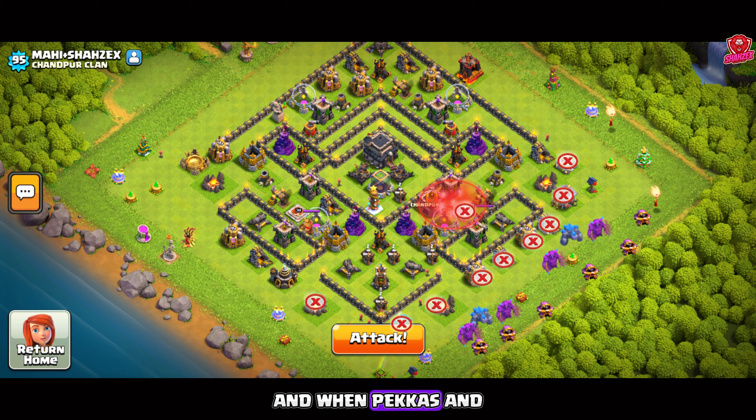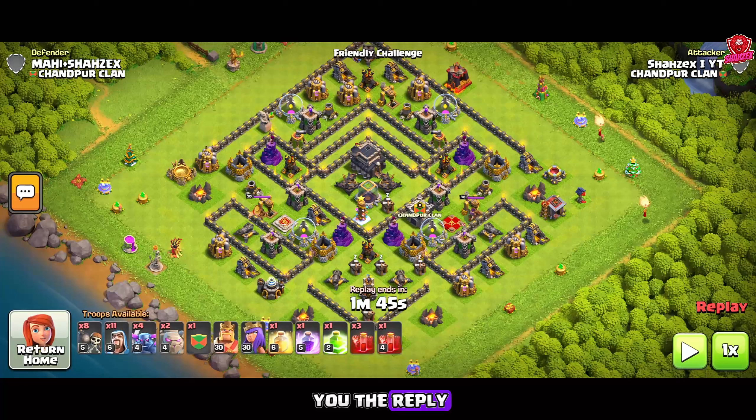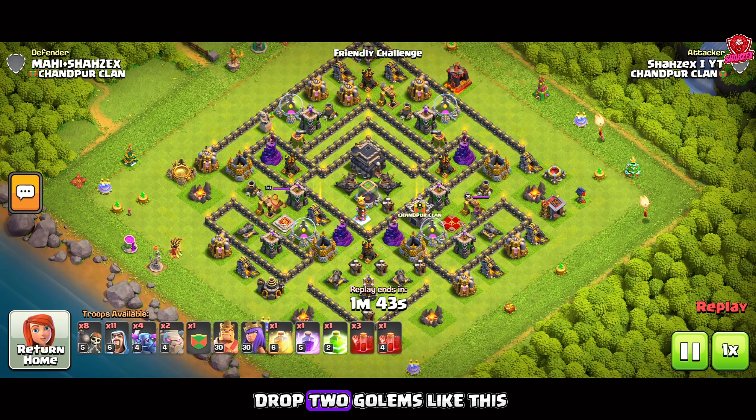The skeletons will eventually take the queen down. When the pekkas and hogs clear the first compartment of the base, we will release our hogs from the CC. We will use the rage and heal spells accordingly on the hogs, and the jump spell should be used on the pekkas. Now let me show you the replay.